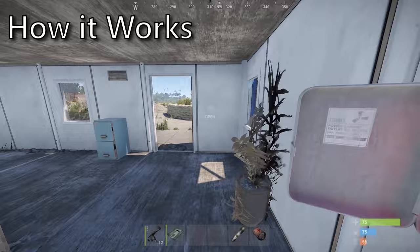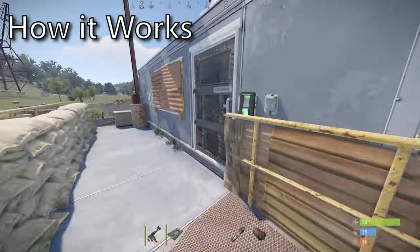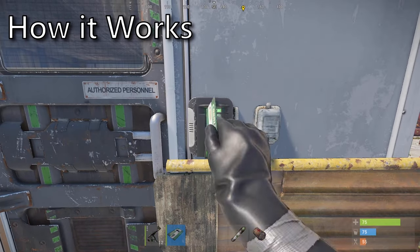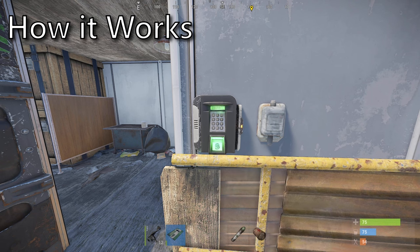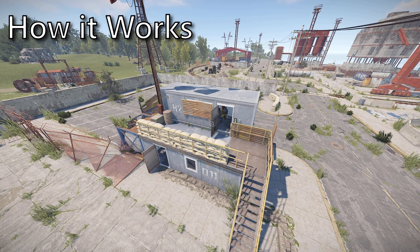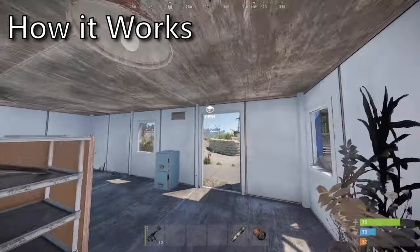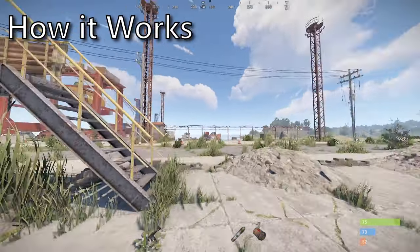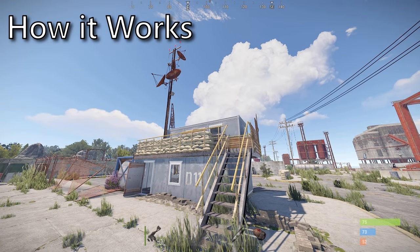Once the fuse is in and the switch is flipped, you will notice that the door is powered to the corresponding color. At this point you are safe to swipe your card, however doing so in extra time will reduce the durability. Once the door is open it does remain open for a short time, meaning another player is able to sneak in behind you without the use of a card. If you or another player removes the fuse or flicks the switch back, it will immediately close the door and disable the keypad. This can be useful if you need the fuse for another monument.